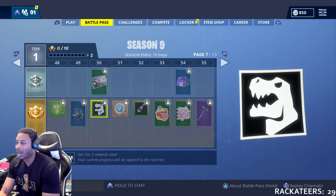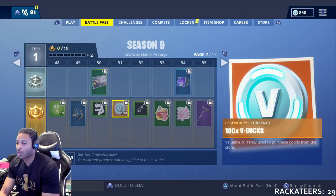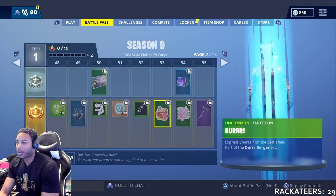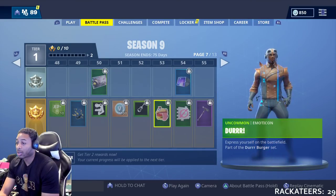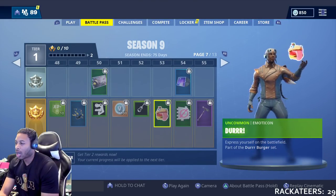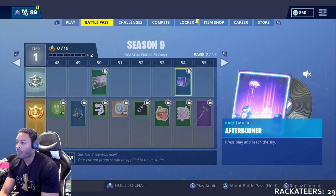We get the Air Royale loading screen — Air Royale was cool, I didn't play it that much but it was cool. More V-Bucks at 51. At 52, you get whatever this is — looks like a cello, the Durr Burger icon. At 54, the 'Not Today' emote — 'What do we say to the God of Death? Not today.' After that, Burnham Music. We get the Vox. At 55, you get another Harvesting Tool.